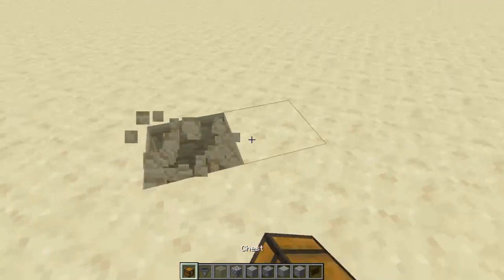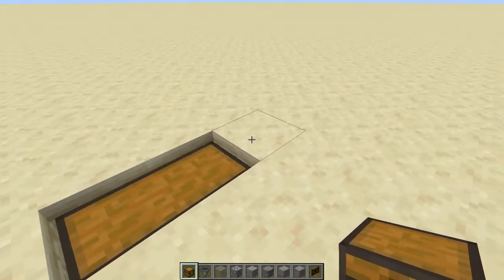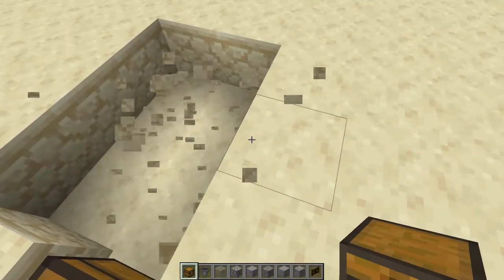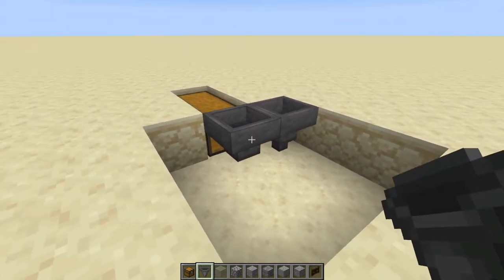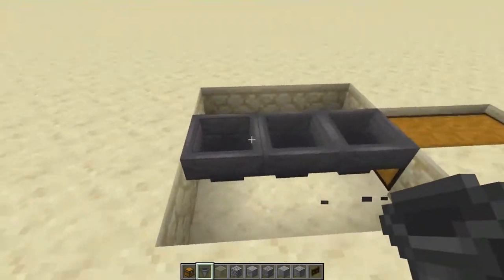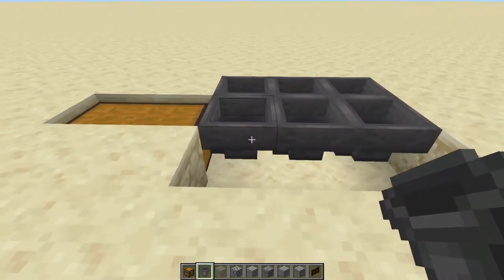What you want to do is start out by digging a two-wide hole like this and slot your double chest in like so. Behind the double chest, go for a three by three hole like this, and then you want a central chain of hoppers that runs into the back of the chest. Then on the outside, just have three hoppers that run into the central chain like so.